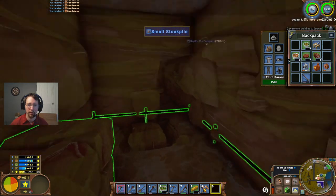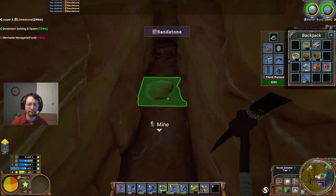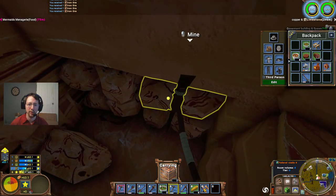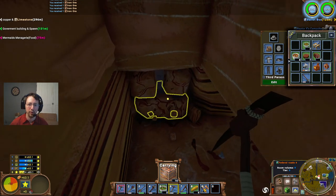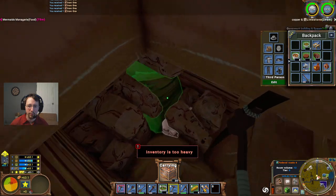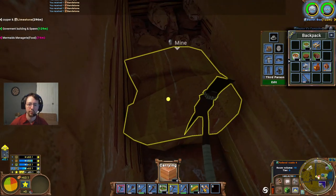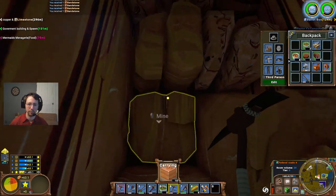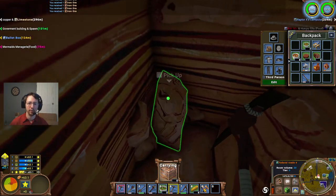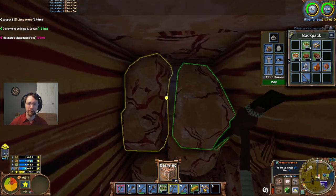Let's go ahead and start mining out some of that iron ore, and we'll see just how big this vein is. It looks like it could be a very small one at this point - I do not see any more there. We're going to have to move out a little bit more of this sandstone to get down here and access this. Yes, it looks like it is a smaller vein right now - I was hoping for a little bit more.